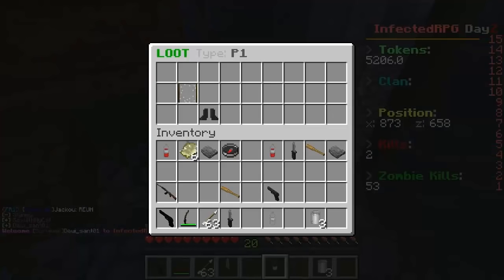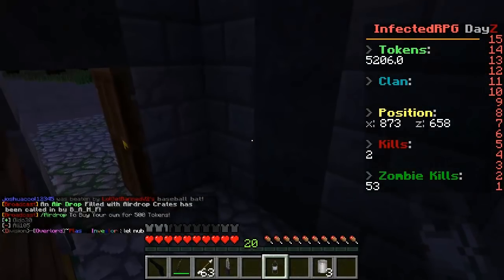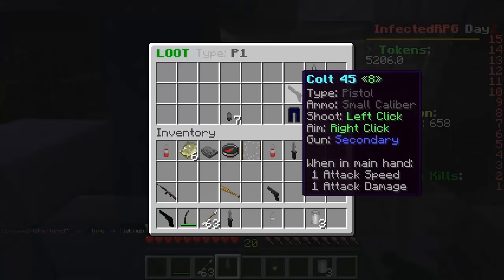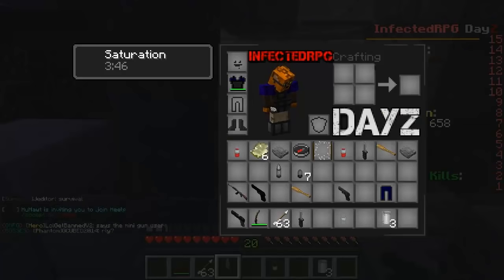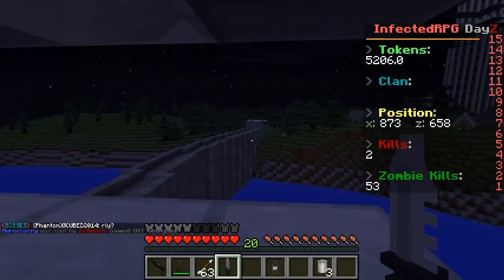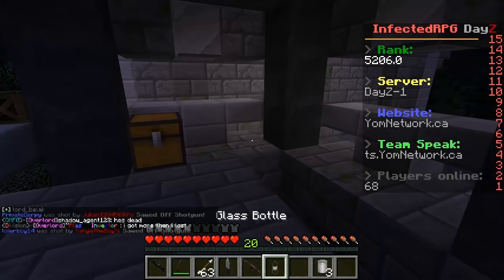We got some water - good thing because I need to fill up. Police boots! Let me put them on. Not bad, looks pretty good. Let's go to the top of this place and see what's up - you get a pretty nice view from here. We got more ammo - eight rounds. Police pants! I can't believe we didn't have pants. No wonder people haven't been taking us seriously. Now we're looking much more intimidating.